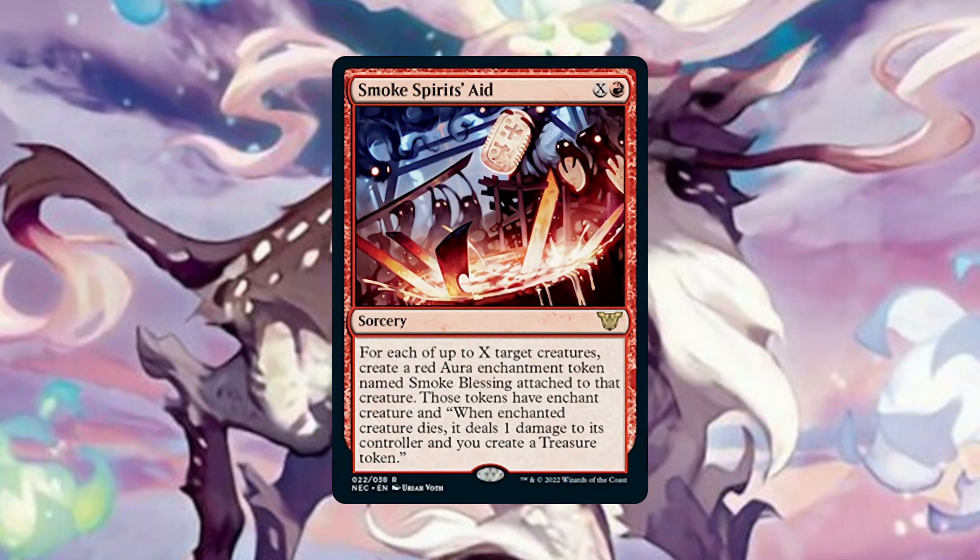Smoke Spirit's Aid can act as a mana ritual and win condition depending on the circumstances. For just 1 mana we can enchant any number of creatures so that when they die, they deal 1 damage to their owner and we create a treasure token. The ideal times to cast this are in response to a board wipe or some similar mass creature removal effect, netting us a lot of mana if the creature board state is huge and potentially dealing a lot of damage. There will be times we will want to even target our own creatures in response to a wipe, just so that we have enough mana next turn to get Hanada back out and in the action.